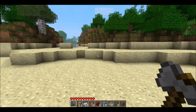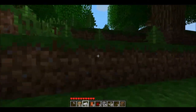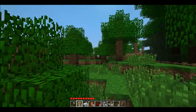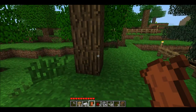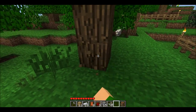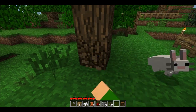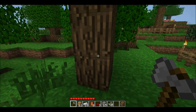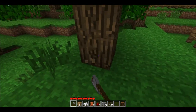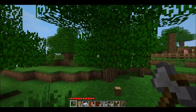I'm just going to show you the tree capitator one first. You can only do this with an axe. If I destroyed the bottom block without an axe, nothing would happen. But if I used an axe — it doesn't have to be stone, it can be any — all of the blocks come down.